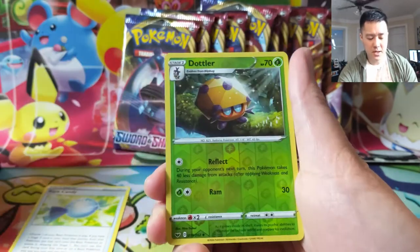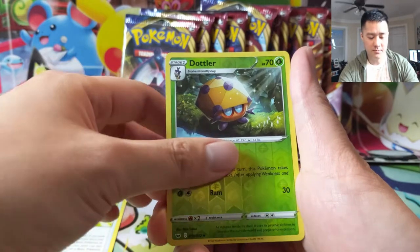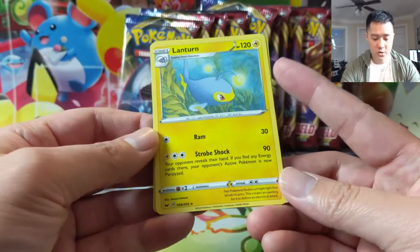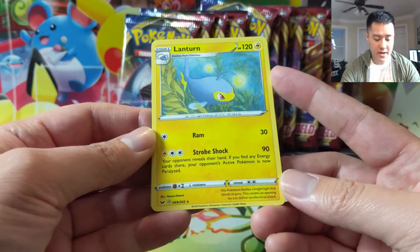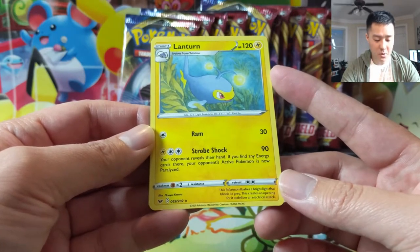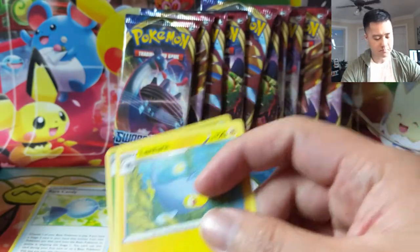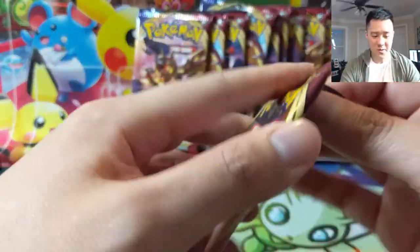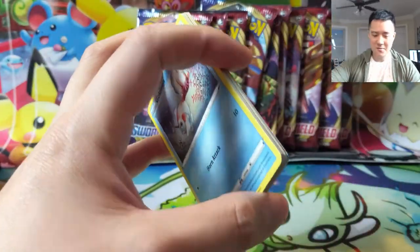Goldeen, Roselia, Joltik, Crabrawler, Blipbug, Dottler, and then a Lanturn. What does Lanturn do? Strobe Shock for 90 - your opponent reveals their hand and if you find any energy cards, your opponent's active Pokemon is now paralyzed. That's interesting. Welcome to another Sword and Shield opening - the set is going very well so far and I'm really enjoying it.